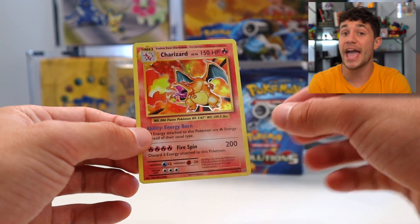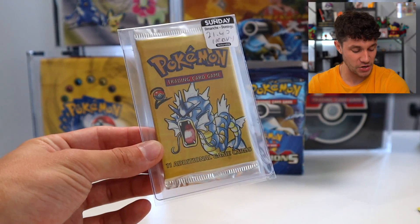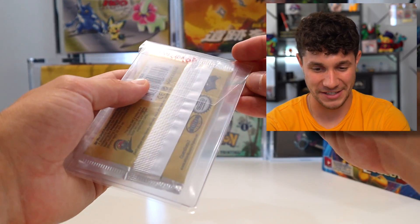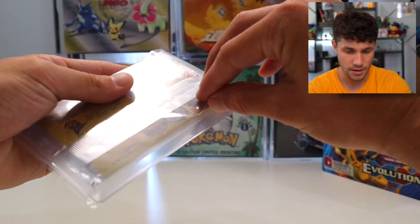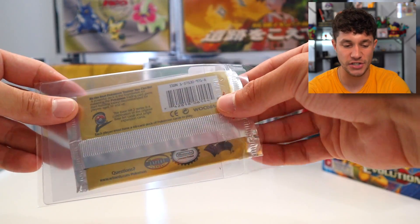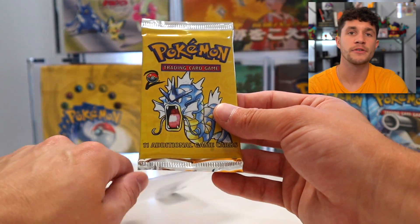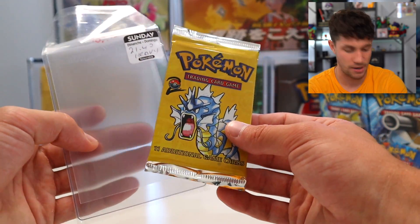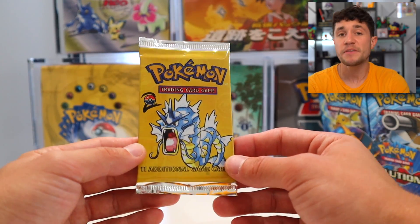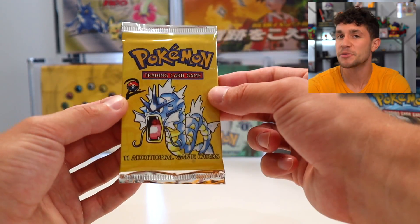Oh dude, that's incredible. Maybe this is a good omen for the Base Set 2 heavy pack, which is up now. I'm honestly a little nervous to open this because I trust the guy I bought it from, but he easily could have just scammed me. What a heavy pack means is there's a guaranteed holographic inside — there is a holo card in this pack.